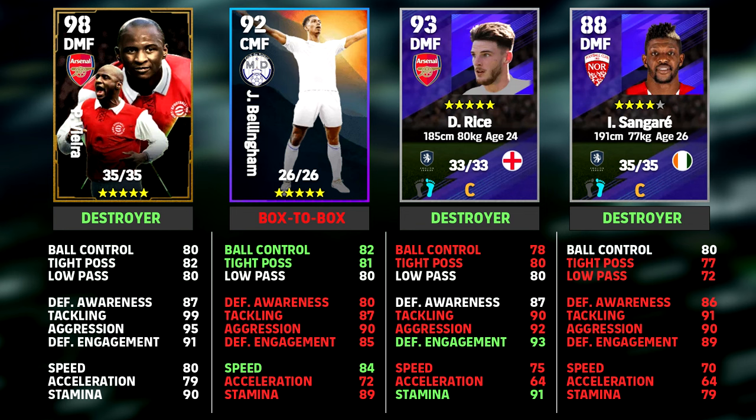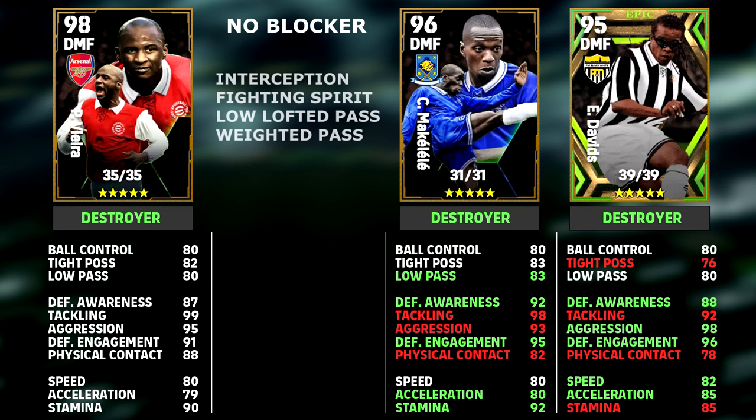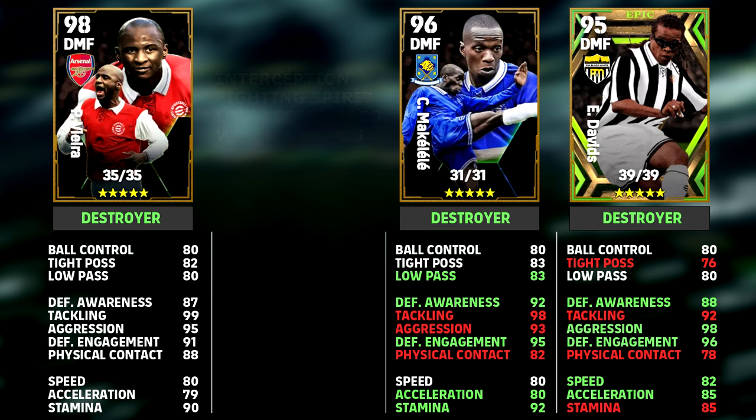The one thing that really shines true as a big slight on this card as a destroyer is when we compare him to probably two of the best DMFs ever released — destroyer Makalele and destroyer Davits. Now, Patrick Vieira does not have Blocker straight off the rip. He does have Interception, Fighting Spirit, and some really unique player skills such as Low Loft Pass and Way to Pass, which is brilliant. But he does not have Blocker — that's a big downfall comparing him to Makalele or Davits. Davits does have Blocker off the rip; Makalele does not.